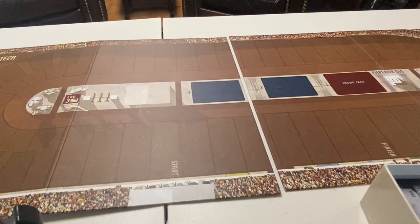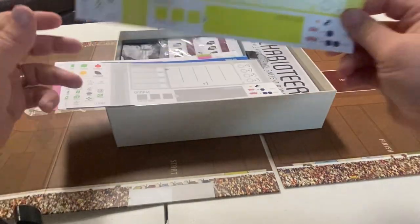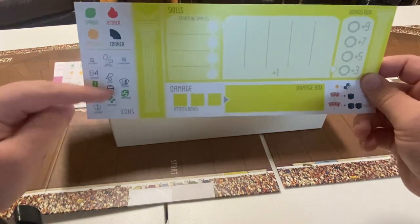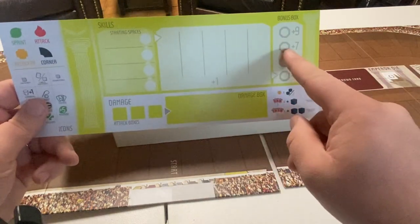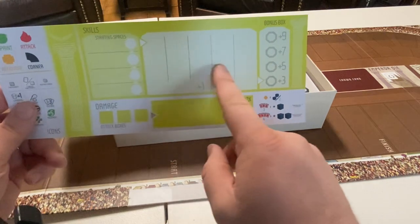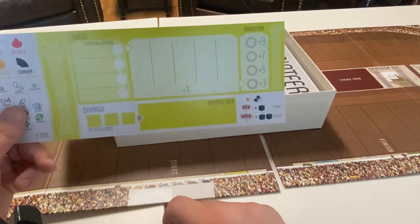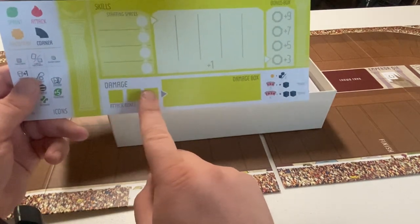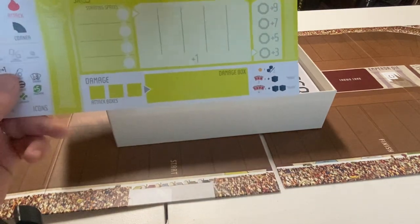Each player gets a player guide that shows all the different icons, the types of movement, and then a skill track for the different moves that you can make. You advance along that skill track and get movement bonuses to give you advantages on those types of moves. Your chariot can also take damage on certain turns and accumulate damage over time that will slow you down.